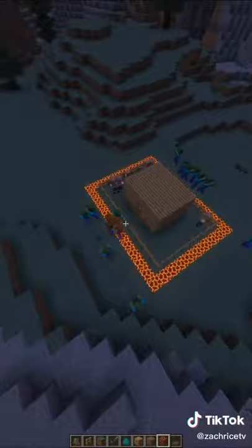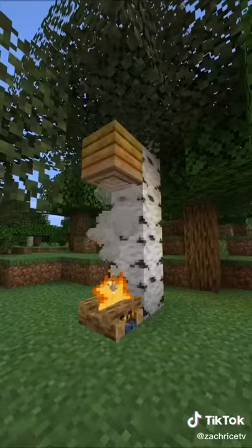A really good way to protect your base is to surround it in magma blocks, and the zombies and monsters will just walk right over it. Bees won't be angry when you harvest honey if you place a campfire below it.